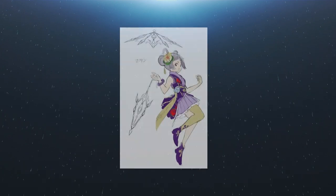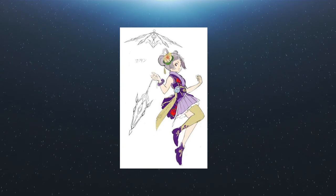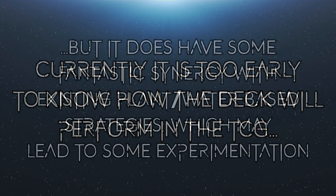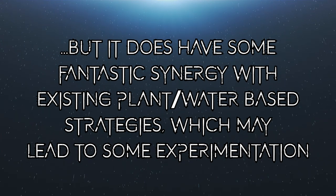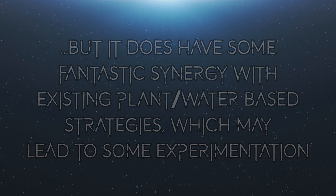On the note of the appearance of these cards, they are all females varying in age, with the youngest members being the lower levels and the older ones being the high levels, all appearing to hold some sort of umbrella in their artwork. It's widely agreed that whilst this deck won't likely see any top-level play, it does have some fantastic synergy with plenty of existing broken plant support, as well as being able to take advantage of some water support, and could well be an extremely fun deck to try at locals or potentially even regionals.